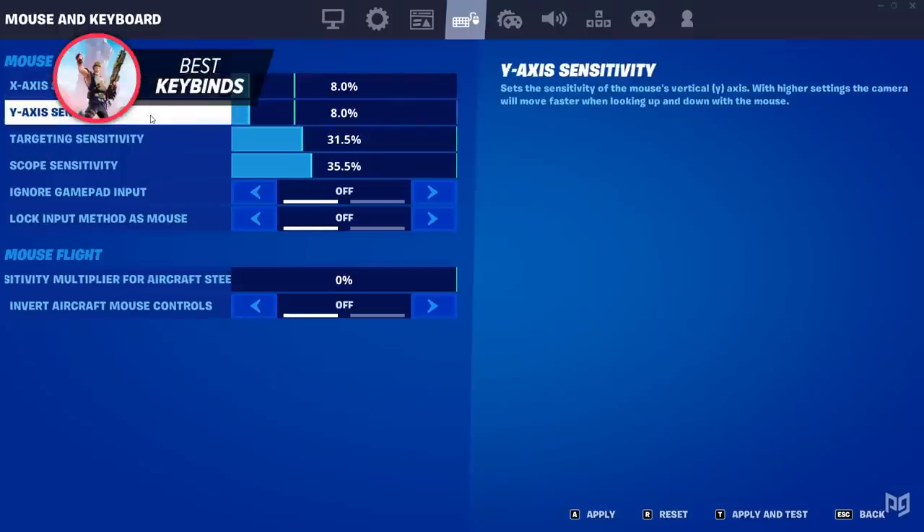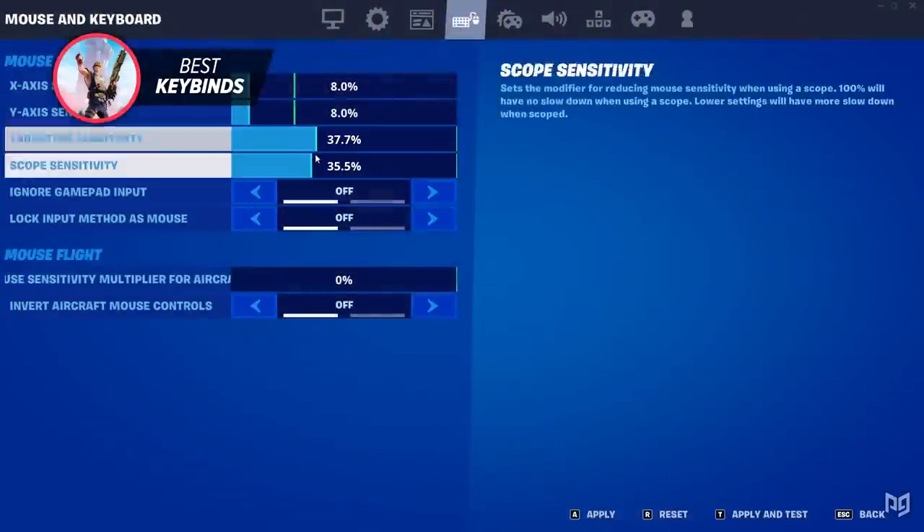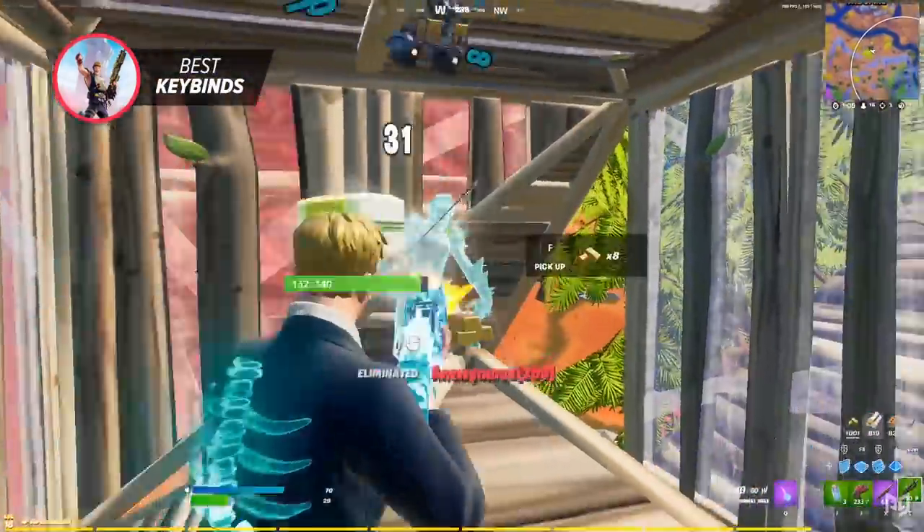Just like your X and Y sensitivities, keeping both numbers at the same percentage is better than having separate sensitivities, but it can also be a preference based on your play style and your capability.